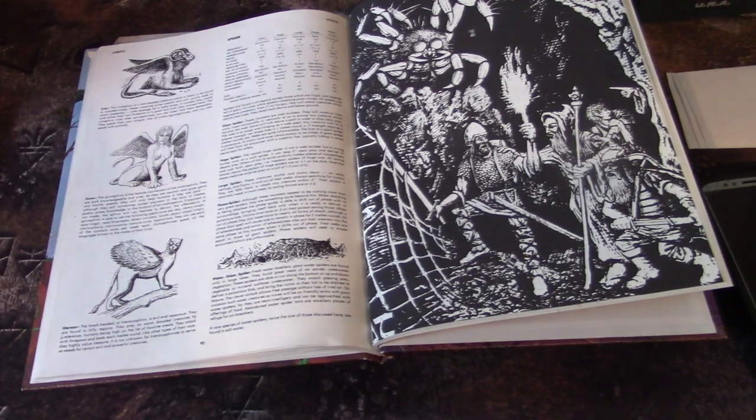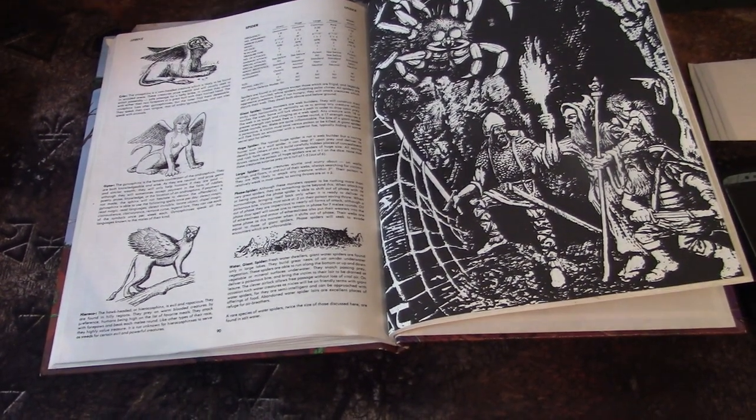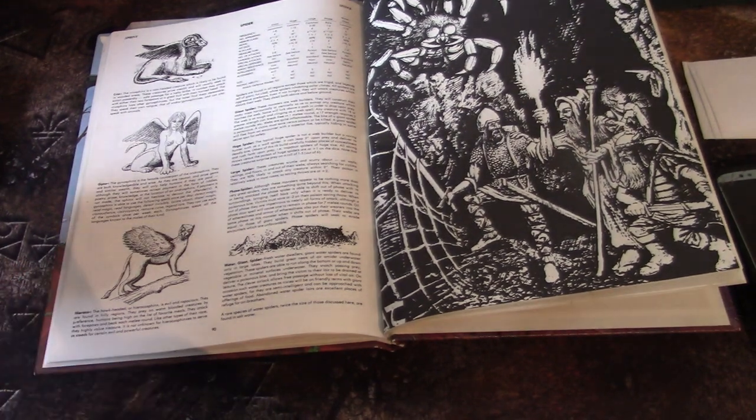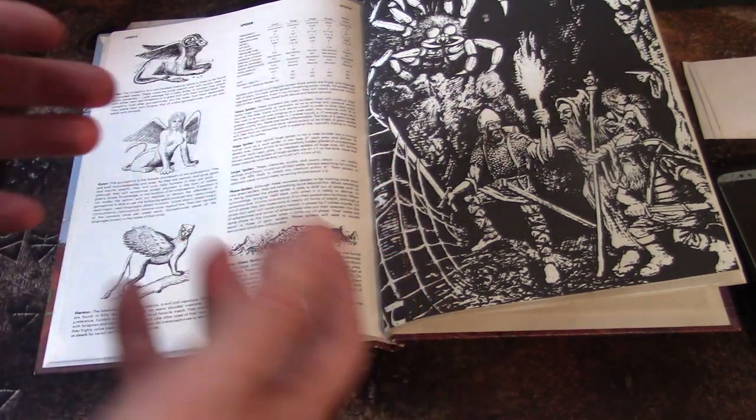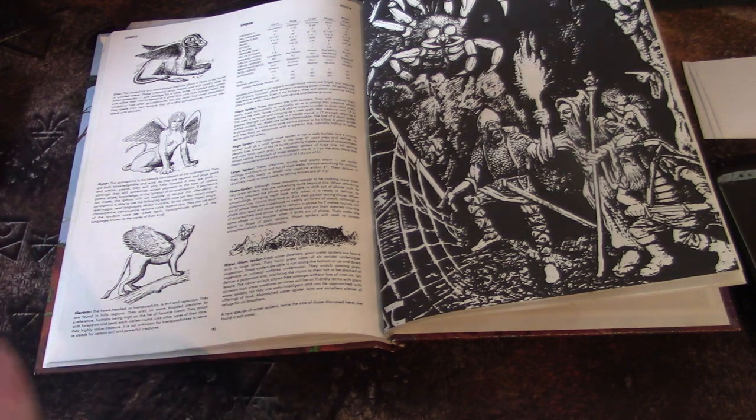The infamous Phase Spider was just sort of put in here as a subtype, which you didn't really have to think about too much. In the modern Monster Manual the Phase Spider is in the back — I don't know why. It's such a cool creature with a really cool ability.